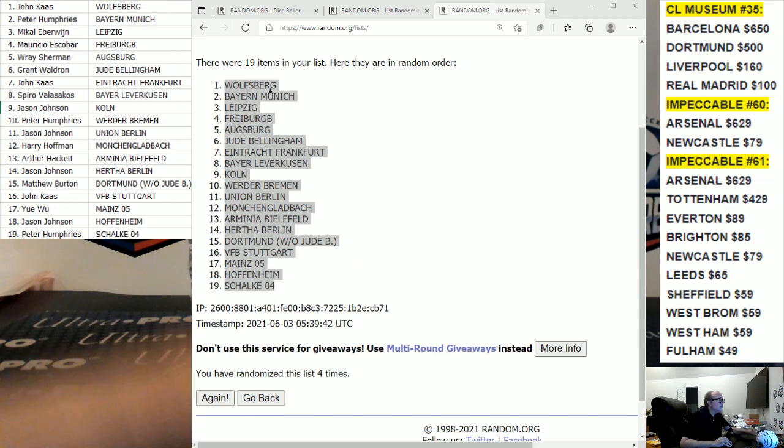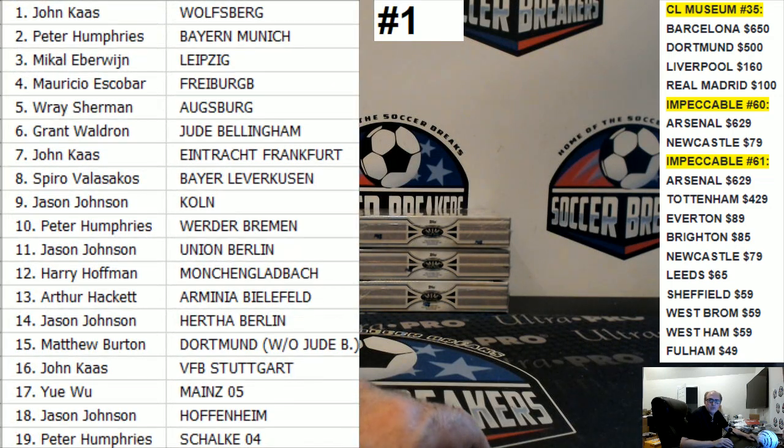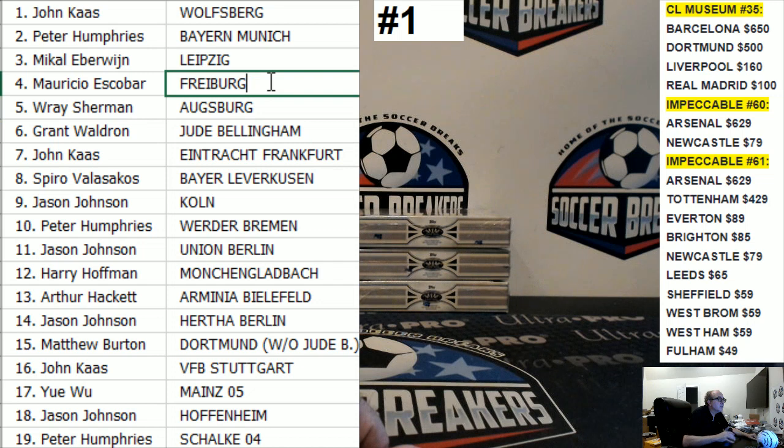All right, there we go — those are your teams. John, you got Wolfsburg. Peter, you got Bayern. Michael, you got Leipzig. Mauricio, Freiburg. Ray Sherman, Augsburg. I guess I misspelled Freiburg — let me fix that. Ray Sherman, Augsburg.